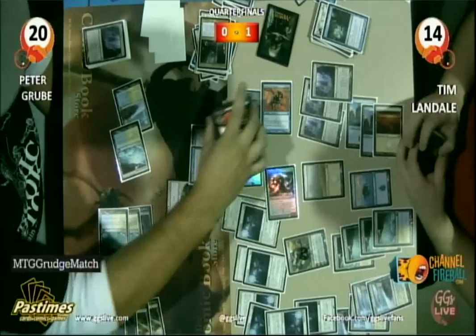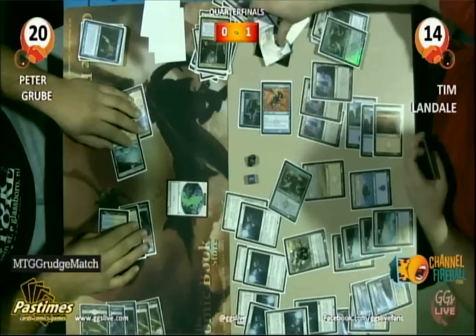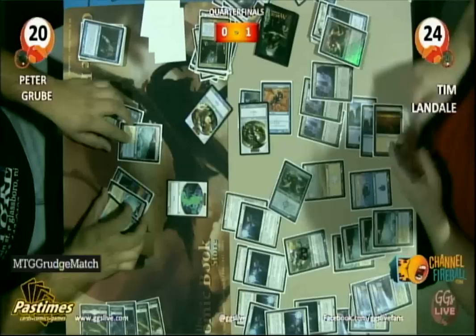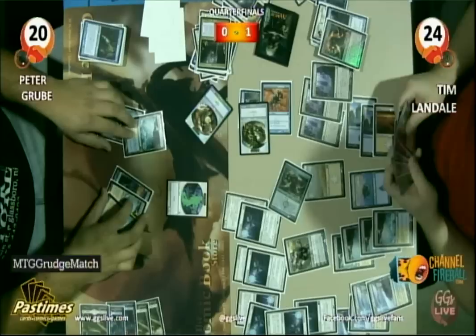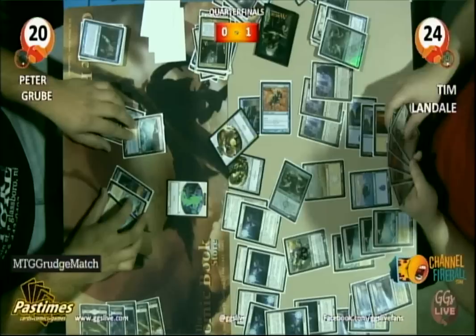Another Oblivion Ring on Oblivion Ring to bring back Karn — to RFG something. RFG the Moorland Haunt, the little land that makes spirits. Peter's going to block. Tim's going for the double win — both combat damage and mill. I would have sent with my Inkmoth Nexuses for the triple win. Could he go for the trifecta? He has Inkmoth Nexuses in his deck, but he doesn't have the right timing or enough attacks and cards. And Tim Landale advances to the semi-finals at MTG Grudge Match, defeating Peter Grubb 2-0.